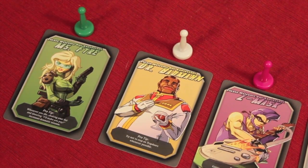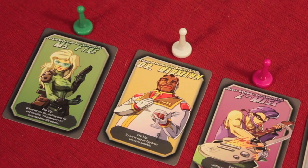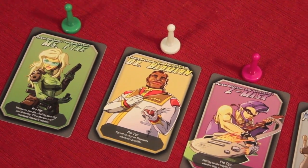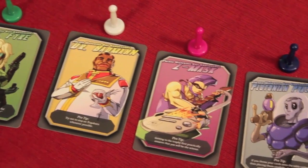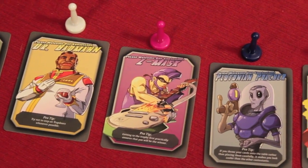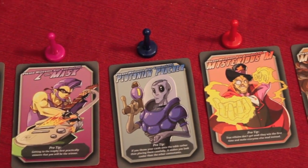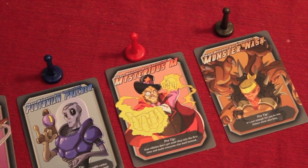At the beginning of Master Plan, you get to pick your character and the corresponding pawn that comes with it. The different characters are Ms. Fire, Dr. Badman, Z Mask, Plutonium Poacher, Mysterious M, and Monster Nash.